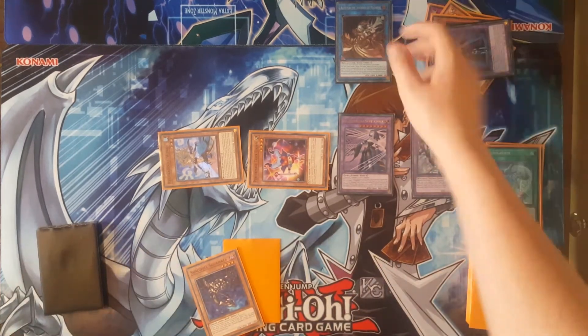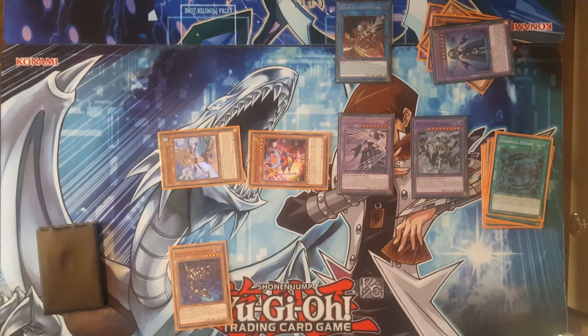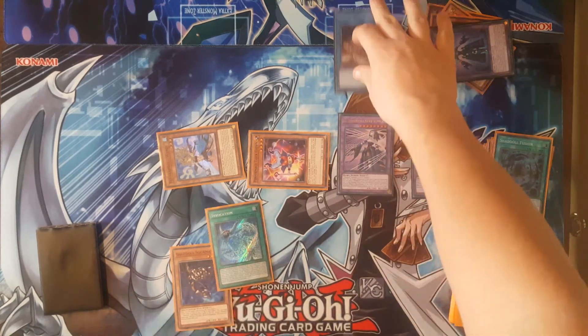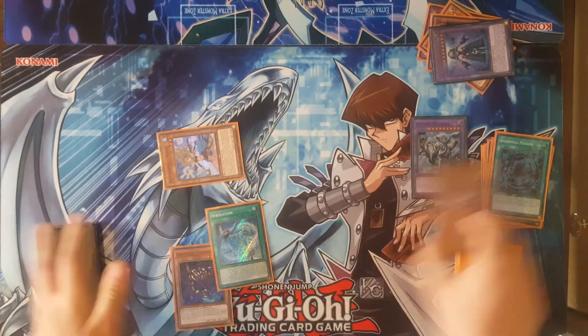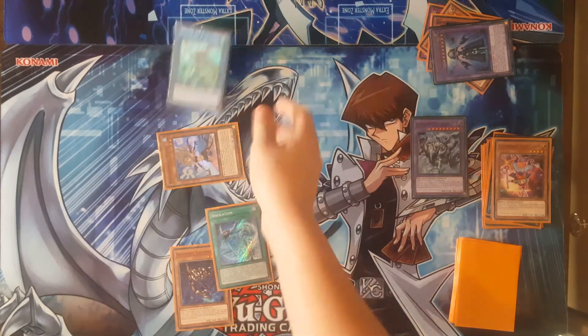Next you're going to get El Shadol Invoker of Madness's effect again to discard your other random card to add your third copy of Invocation. But you're going to save it for now, because you're going to Link Summon El Shadol Invoker of Madness, El Shadol Construct, and Trick Crown for a summon of Apollousa, Bow of the Goddess.